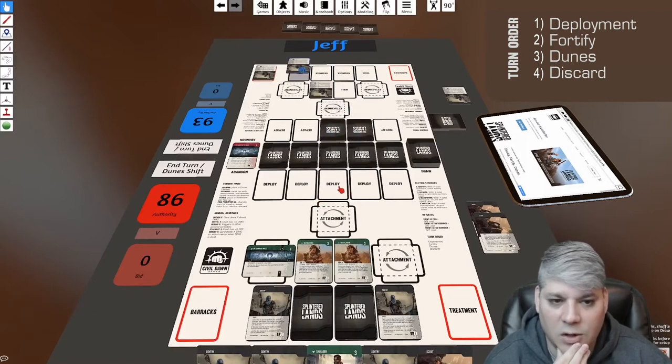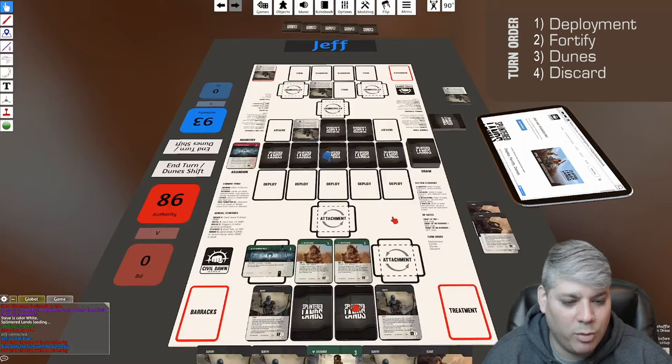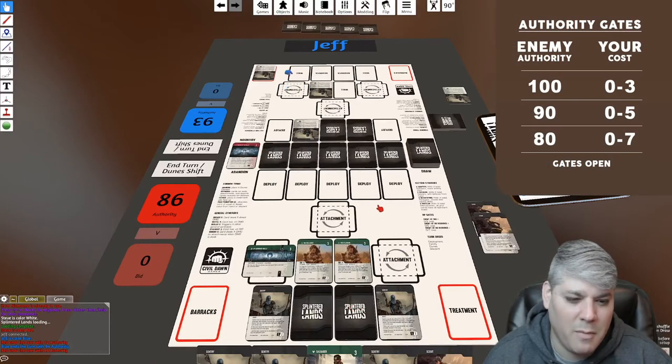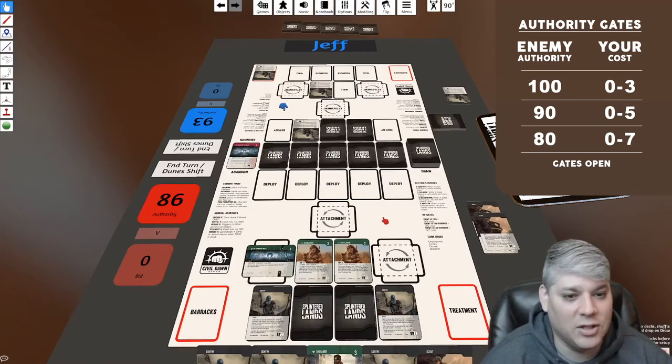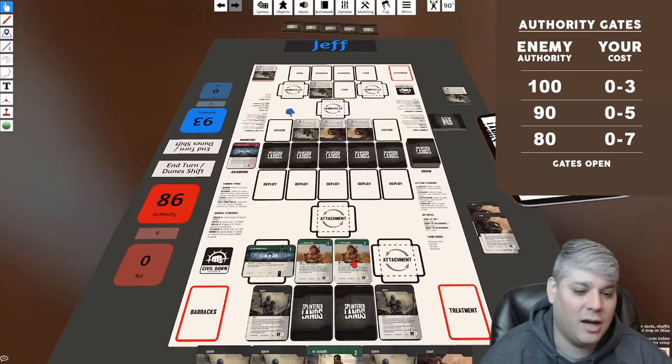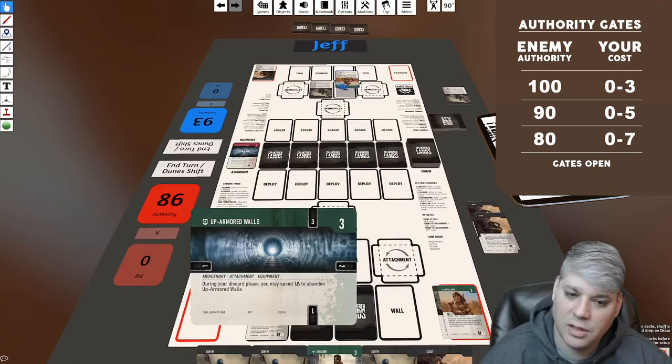Jeff is bringing one plus plus. I'm at 86, I've got five defense, and he's theoretically hitting for a maximum of five. I'm not going to reveal — I think he still has just basic cards. I was correct: he's swinging for five — two plus two plus one — and I have five defense, so those are done. Jeff then fortifies.